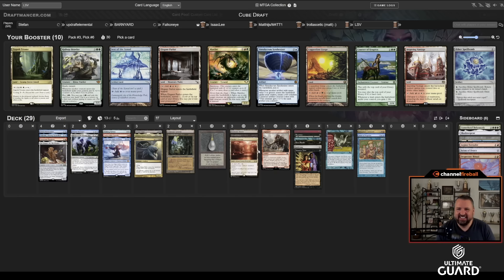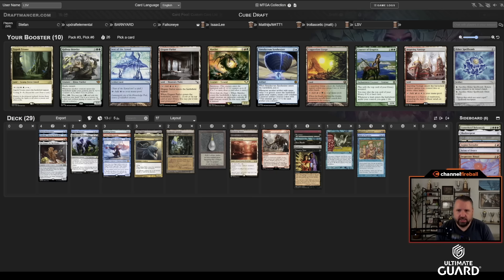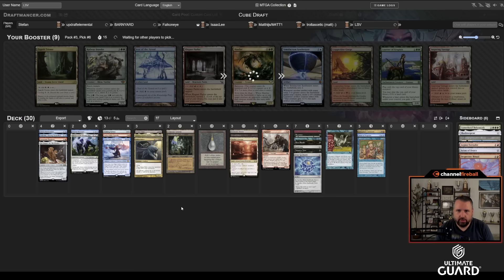There's a Mox Pearl here — I don't like passing it; it's the best card here by quite a bit. I could also take an Aether Spellbomb, which is pretty good with Lurrus. I can see doing that. I don't think I want Zagoth Triumph. This deck needs a little more oomph — I'll take the Spellbomb. Unfortunately didn't get that Saheeli. I didn't realize I was in Flash-Artifacts-Lurrus-Aggro.